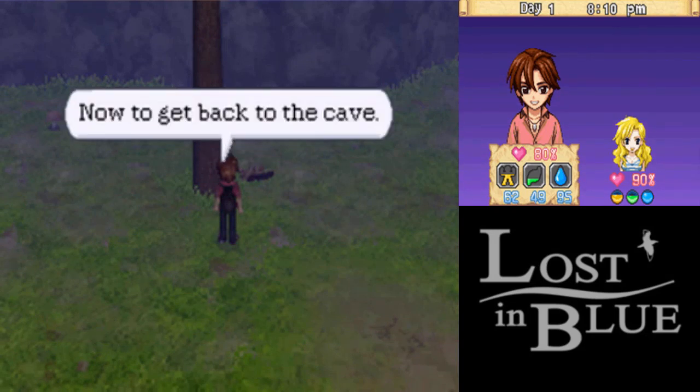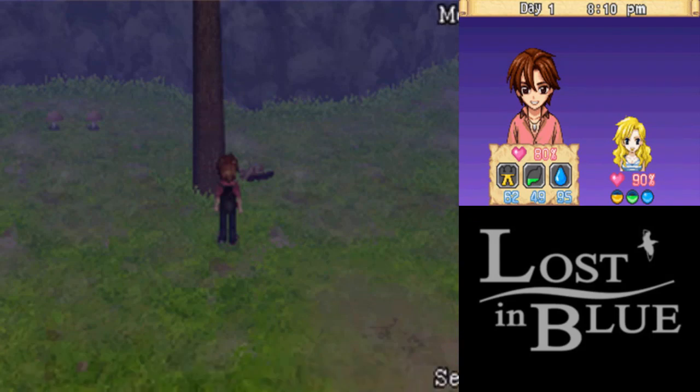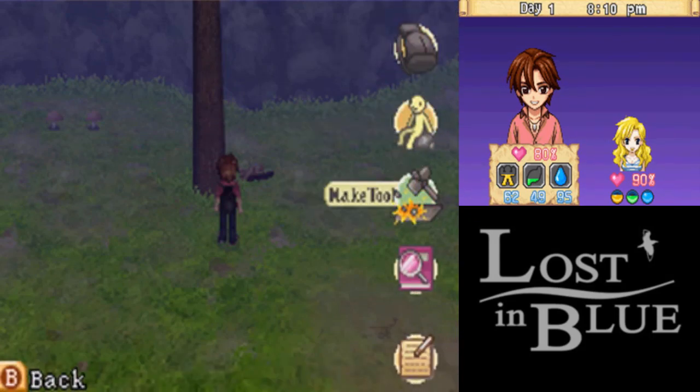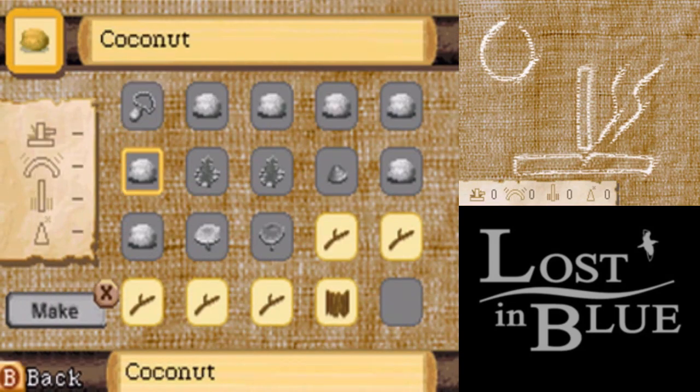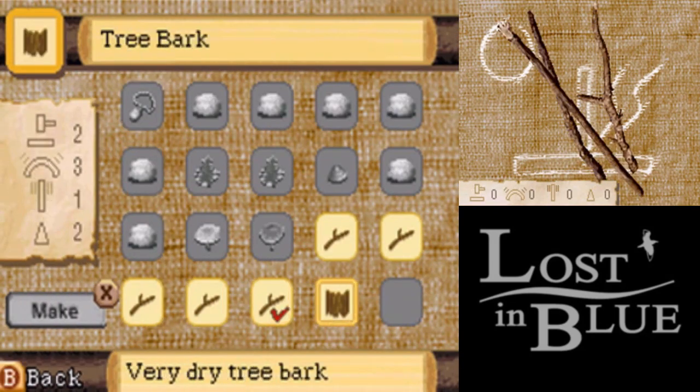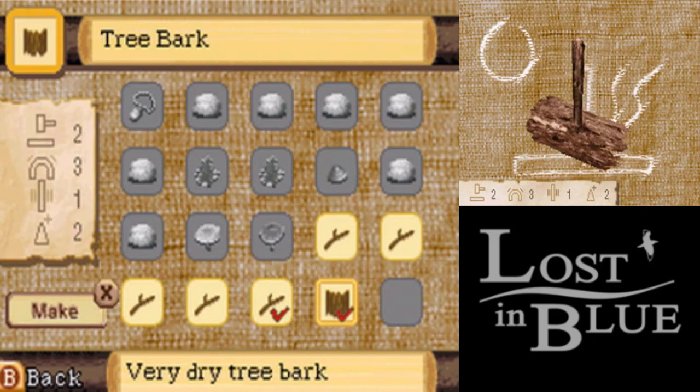We're gonna need to make tools in this game to survive. Basically we go in here, go to make tool, and right now we can only make a fire starter. So to do that, we just need to combine a twig and some tree bark. Push X, and now we have a fire starter.